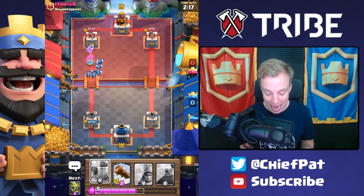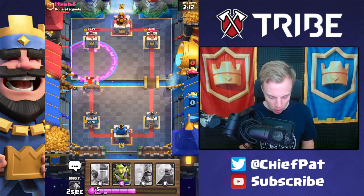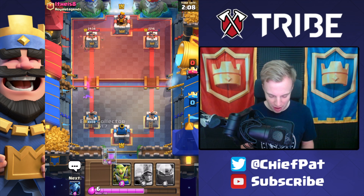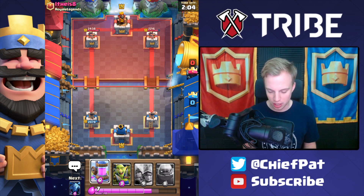The Lumberjack's going to die, giving our Minions a big old rage spell before that E-Wiz comes down. We're going to go ahead and log that E-Wiz, make sure we take it out so it only gets one hit onto the tower right there, and get ready for our Elixir Collector, which should put us in a pretty good spot.